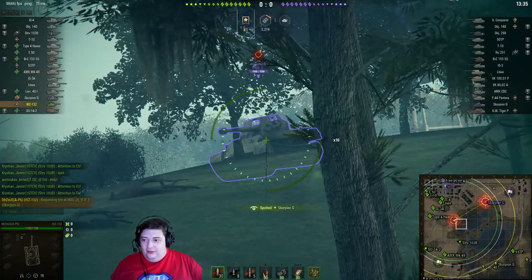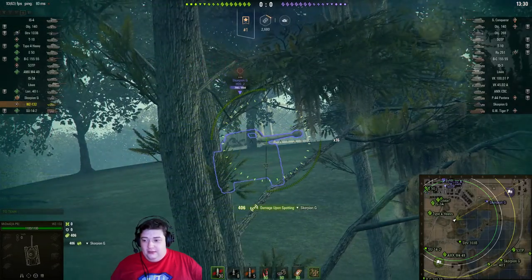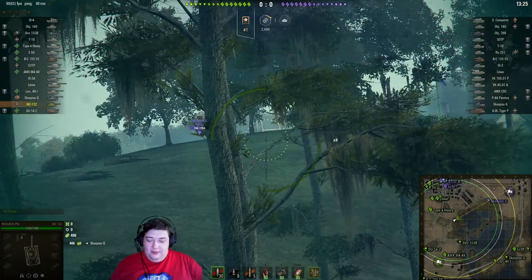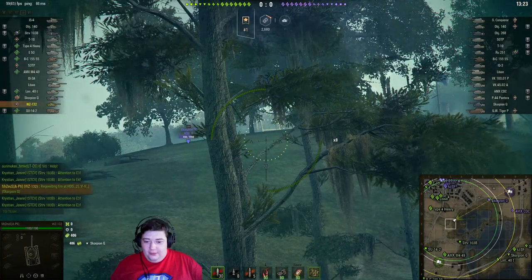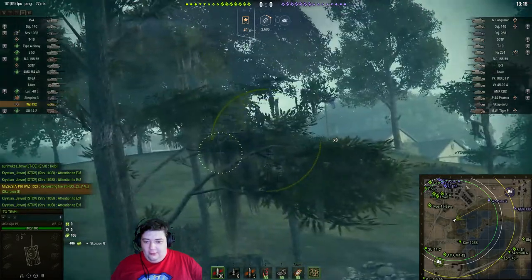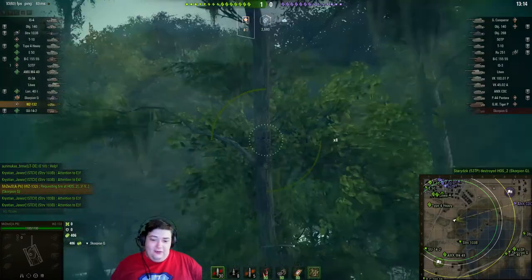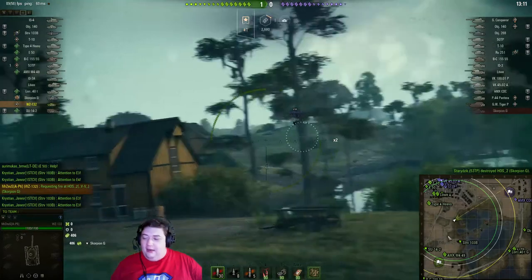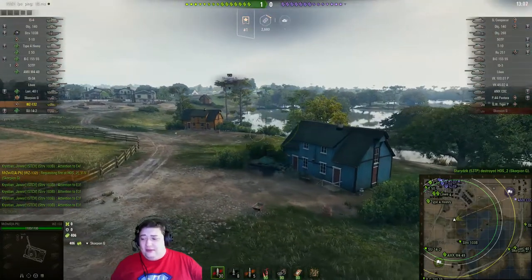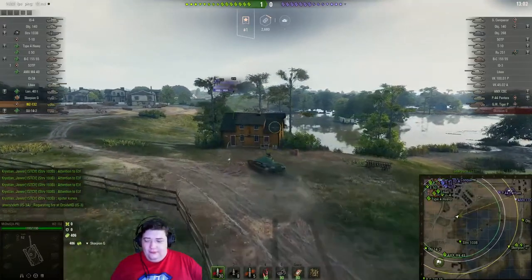A Scorpion G! From here he can actually reverse and fire through this bush to start doing damage to the Scorpion if he wants to — apparently he doesn't. It is a risky move from this position because there are things that can spot you and do damage from over here. Our STRV in the back has been pinging us — he wants us to do something for him.